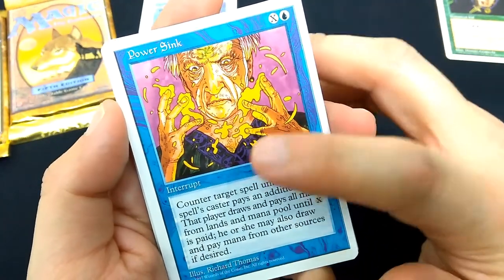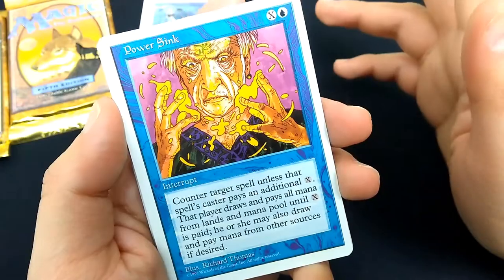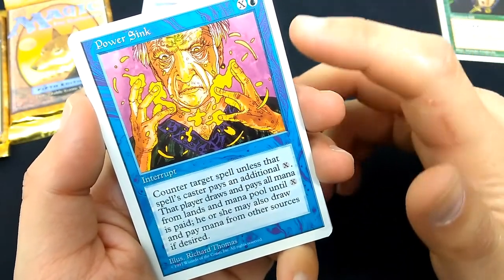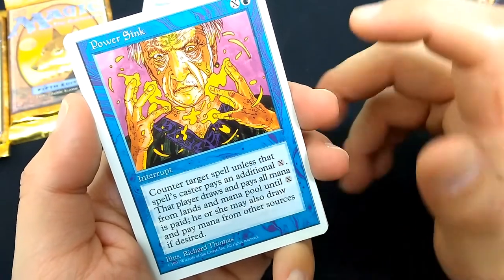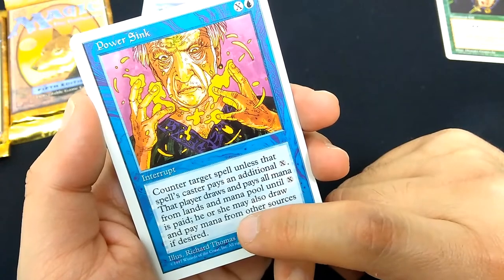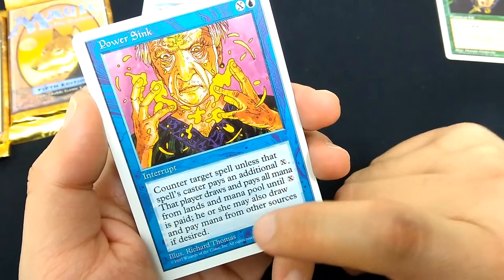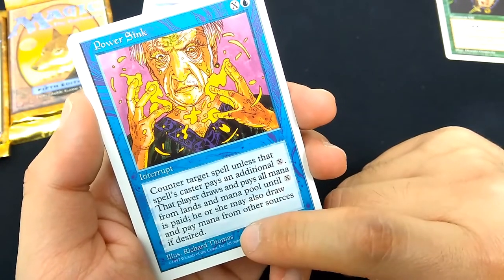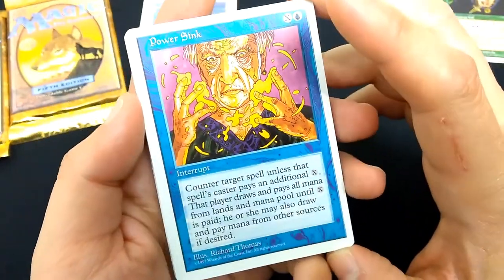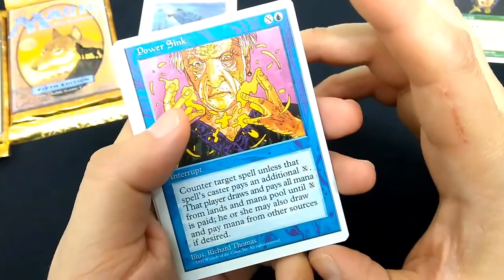X and a blue interrupt, also known as an instant nowadays. Art by Richard Thomas. Counter target spell unless that spell's caster pays an additional X. That player draws and pays all mana from lands and mana pool until X is paid. He or she may also draw and pay mana from other sources if desired. So it's a counter spell and it taps out their mana pool.